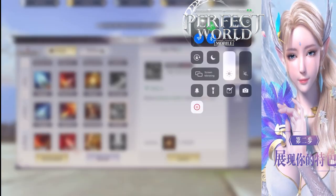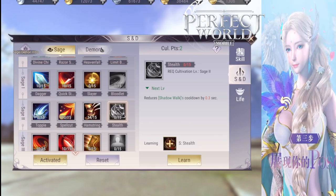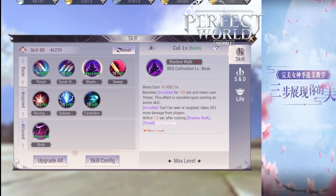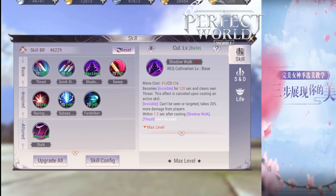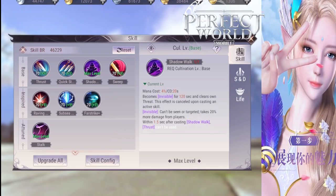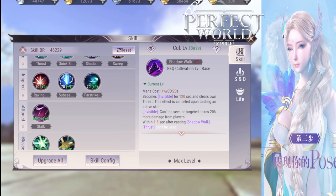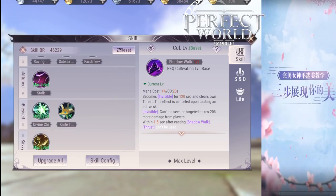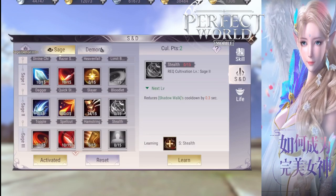Bloodlet is a Sage 1 skill, and Stealth is a Sage 2 skill. Sage 1 and Sage 2 skills are relatively easier to get out of the Crucible, while Sage 3 and Sage 4 are rarer. Stealth at level 10 will reduce your Shadow Walk — which has a 20-second cooldown — by 3 seconds, making it 17 seconds. At level 15, Stealth makes Shadow Walk only 15 and a half seconds.